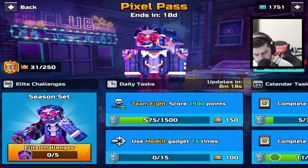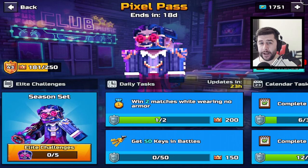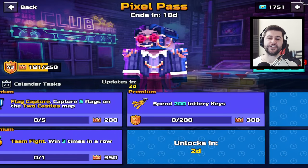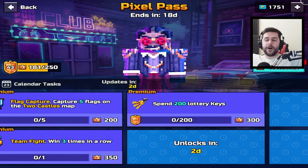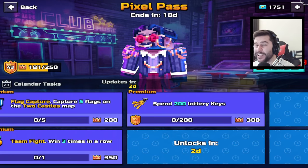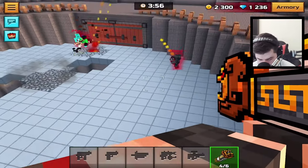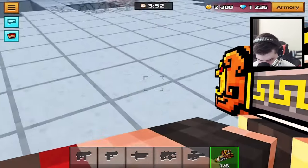I'll tell you what, that was painful to do. The dailies have changed — I've got to win two matches wearing no armor. The best way to do this is Block Crash. But look how painful this is, because the premium challenge is to spend 200 lottery keys. Guys, I've just spent thousands and I'm missing out on 300 crowns. That is painful. A lot of players are playing this game mode right now because they're doing the same dailies as well, so there's a lot of try-hards in this mode at the moment.